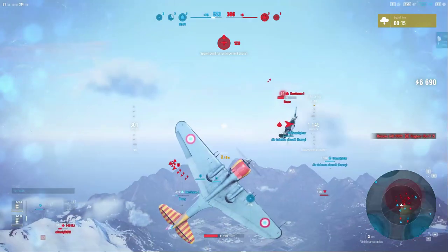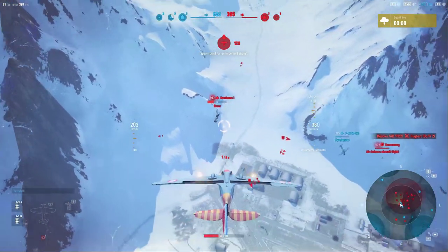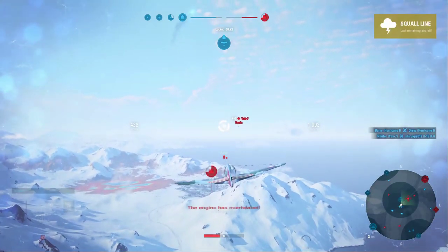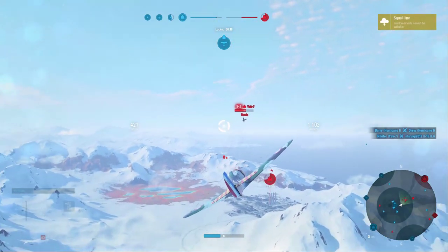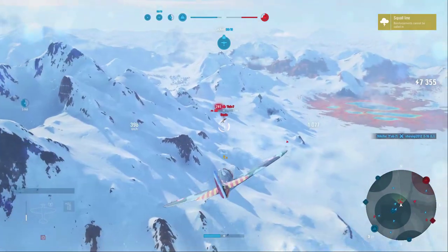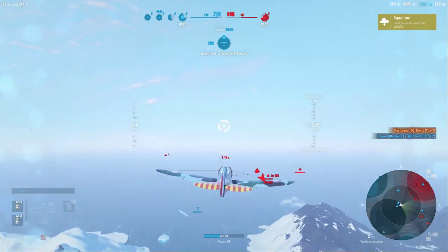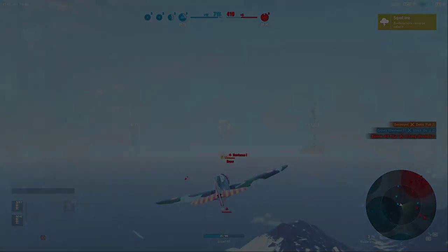We spent a lot of time on the P-36, which makes sense — this is the first time 109s pop up and cannon fighters emerge as counters. This is where people start to notice the rest of this line is going to feel underpowered gun-wise, which is why the Mustang line gets a love-hate relationship. Either you really love them or you absolutely hate having machine guns while everybody else gets cannons. You're really going to notice that difference at Tier 5.